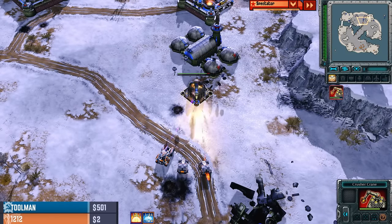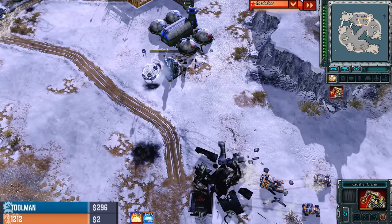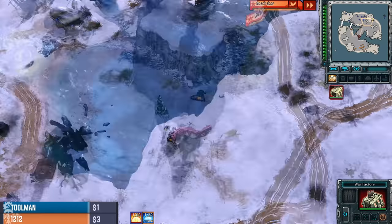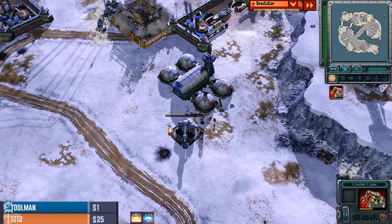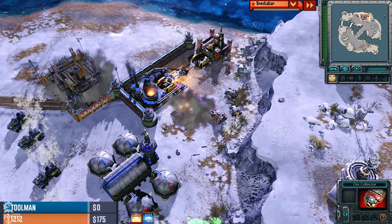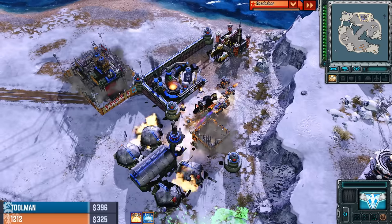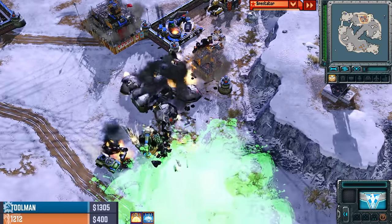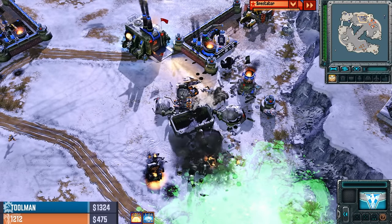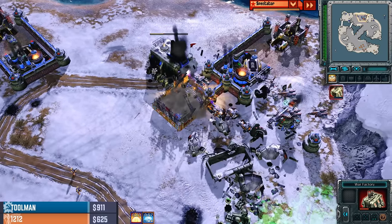The Crusher Crane will be next. The Magnetic Singularity is going to hope to draw in those units — it will save the Crusher Crane and keep Toolman in this game. The Magnetic Singularity cannot last forever, though. Mirage Tank and IFV — Toxin Drop comes in. It doesn't quite get the catch on those units, but it does kind of trap them back here. The wall segment's not fast enough, not enough cash in the bank. He will recycle almost every single unit that he's got rather than let it get given away — that's a big cash boost. Precision Bomber will land and there's almost nothing left for Toolman.